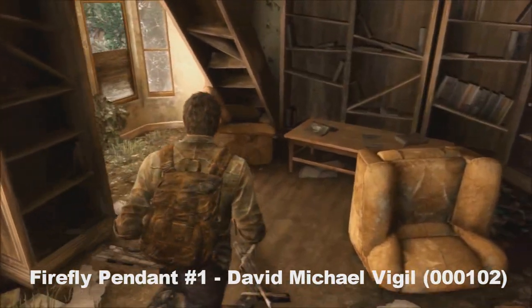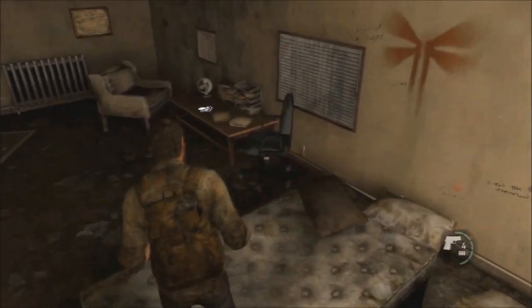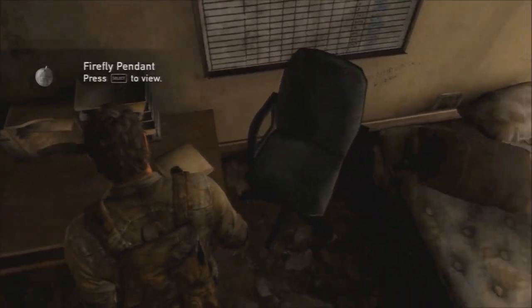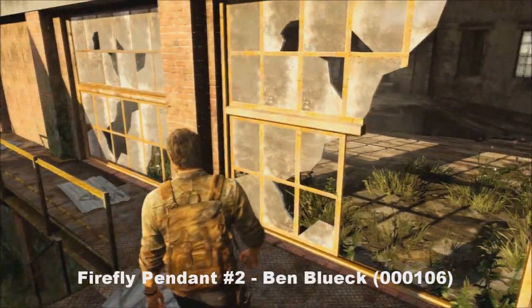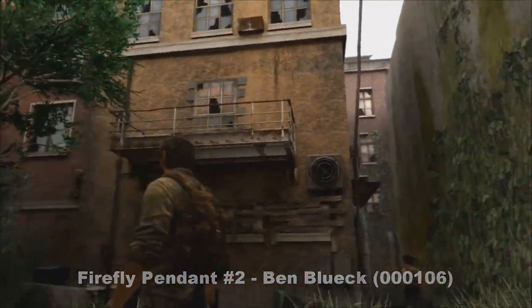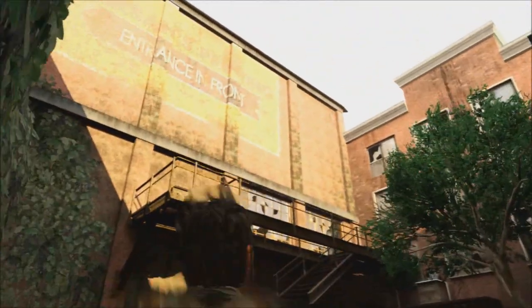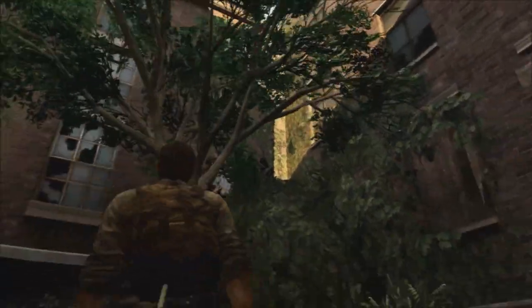The first pendant you'll find is in this house just right after you find the ladder behind the car for you and Tess to climb up. It'll be in this house and you'll find your first pendant on the desk in one of the rooms, so make sure you search it. That's Verso 30. The second firefly pendant you'll get once you leave this factory — you'll still be with Tess. Come around here; the game wants you to go right, but look up at this tree and either shoot it down or find a brick or glass bottle and knock it down. That will be your second firefly pendant.